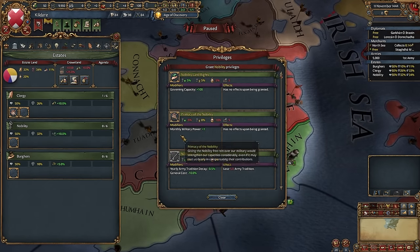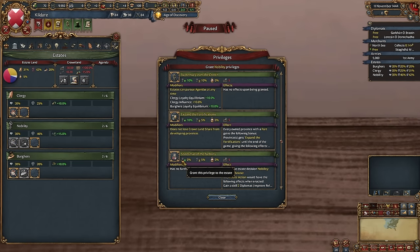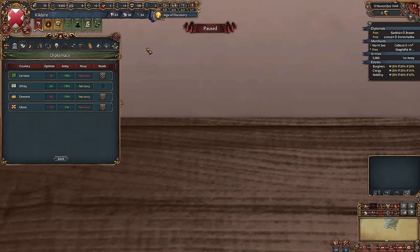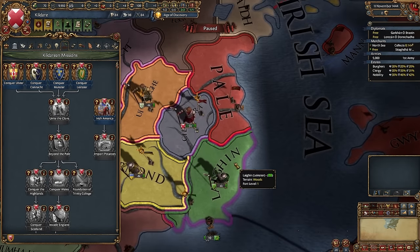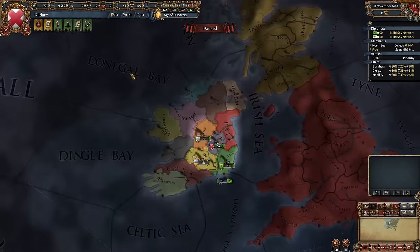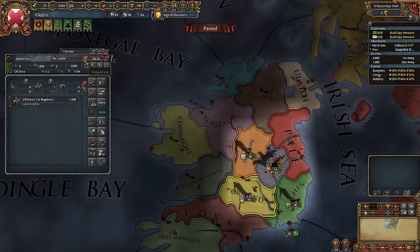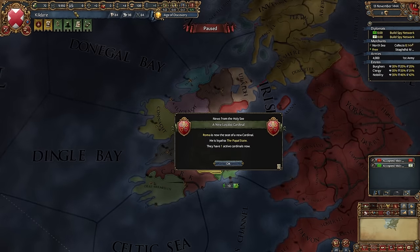First, we're going to grant some mana privileges. I will also take burger loans, ability of the rights, and religious documents. Now let's choose some rivals — that's going to be our neighbors. We have this wonderful mission tree. Let's try to conquer these 2 kingdoms, maybe starting with Offaly and Leinster. I won't do anything else right now, maybe I will only delete this cavalry — it is quite useless in our situation.